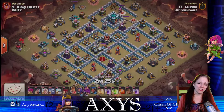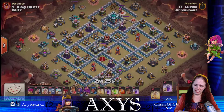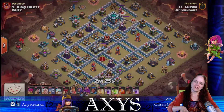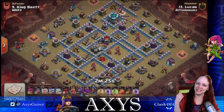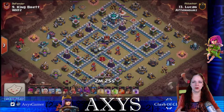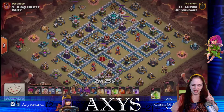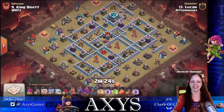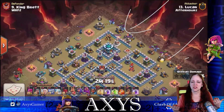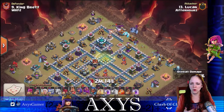In terms of spells, you're going to have Hogs, so bring a Heal and a Rage as they go through so they're good and strong as they're hitting things. But they're not as strong hitting those walls, so you need things to get them over the walls or just get rid of the walls altogether — so a Jump and four Earthquake spells. Let's see how Lucan does it. He's dropping two Yetis above and two Yetis below to take care of the funnel, making sure any buildings are gone so troops don't wander.